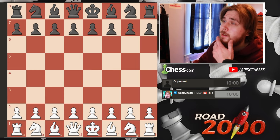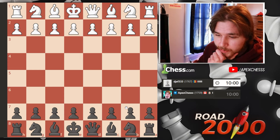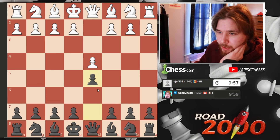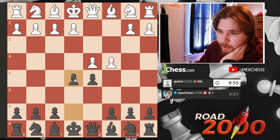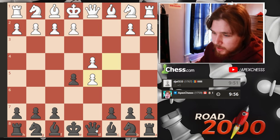Welcome back to the channel. Today is day 256 of playing chess every day until 2000 ELO. We're going to play some 10-minute games today. We're sitting at 1759, we get the black pieces, and we got d4. We go d5 and looks like we're playing the Queen's Gambit — and they accept.